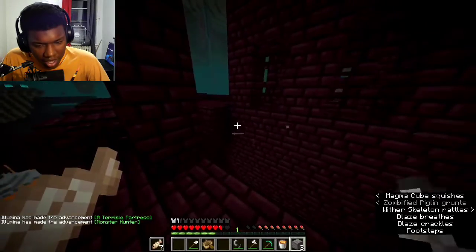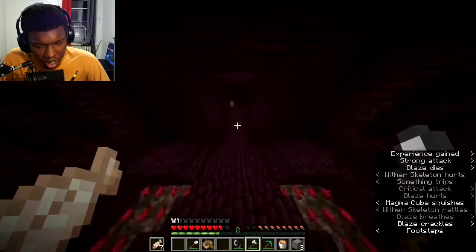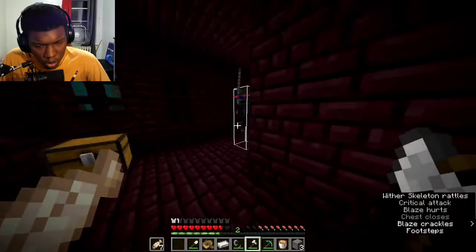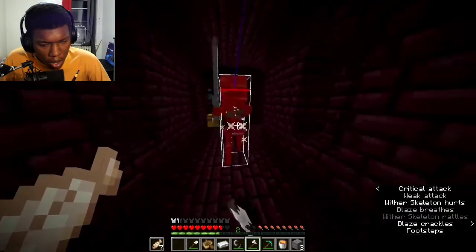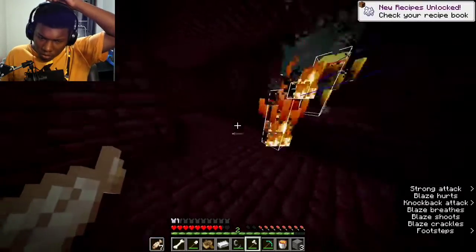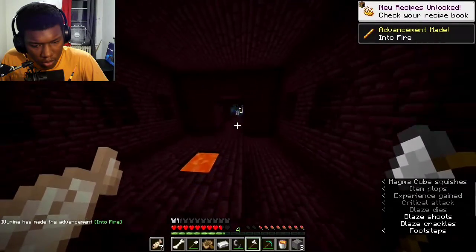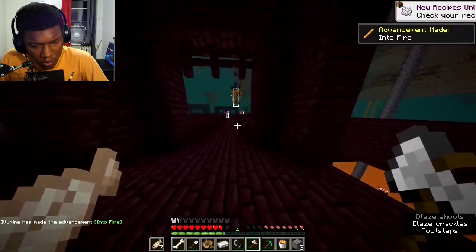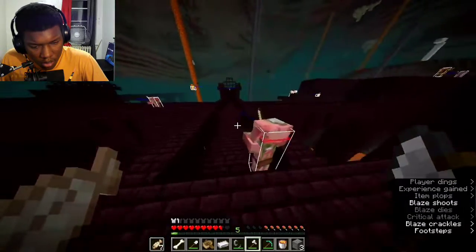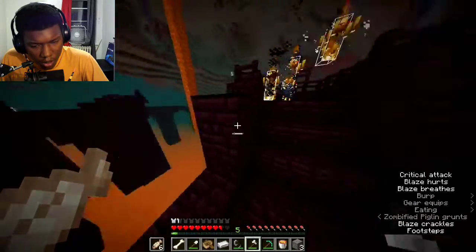He's flying through, smoothly. Got some blazes. I get two gold so I can make a gold helmet, which is nice for being safe in a bastion so piglins don't mess with me. I already have four blazes — I got two blaze rods out of four or something like that. There are two blaze spawners here so I head to the second one.